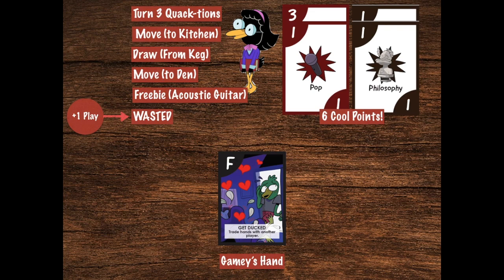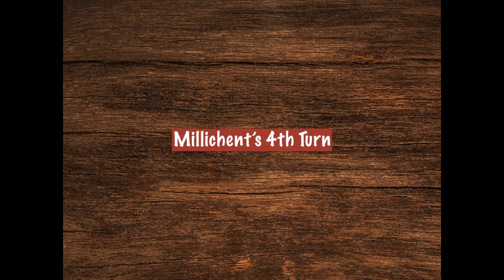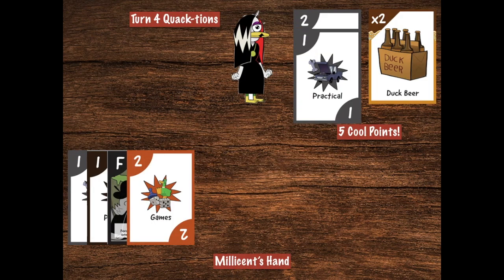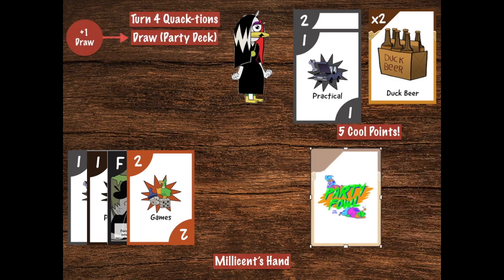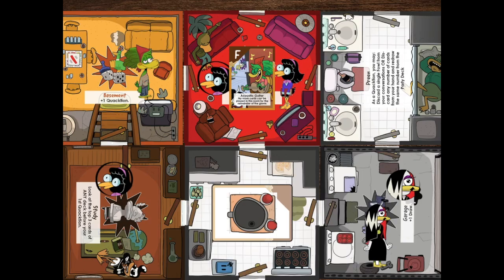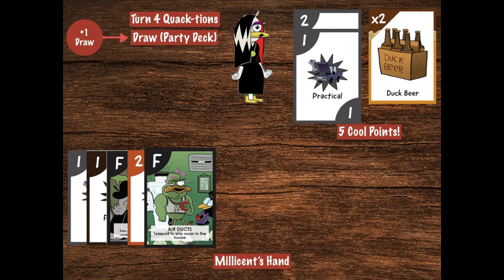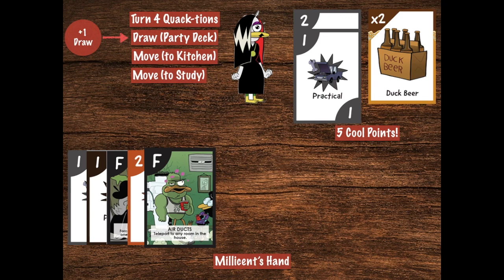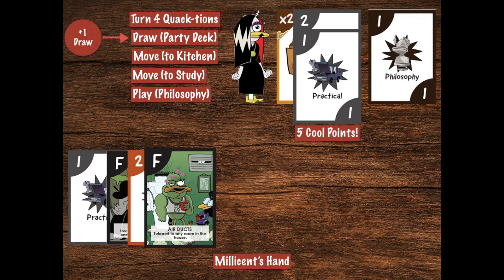This protects Gamey's dominance in the den and her plus one play power. Ironically though, since she only has freebie cards left in her small hand, she is going to waste that power this turn — and it doesn't come back. You can't store quactions between turns. Millicent is up again and finally has enough breathing room to use her room power. With her plus one draw, she gets a free quaction draw from the party deck. Ooh, Air Ducts — that's a powerful card. With her new hand and the state of the board, Millicent sees a plan coming together. She uses her first and second quactions to move through the kitchen and into the study. Without enough quactions left for revenge on Henrietta, she uses her last quaction to play a philosophy card in the study, getting an additional cool point and tying her up with Gamey.